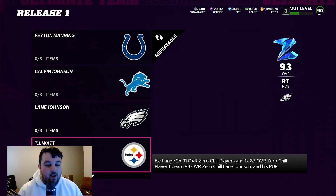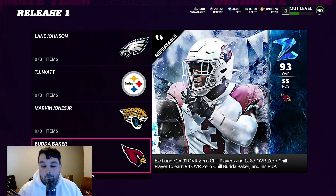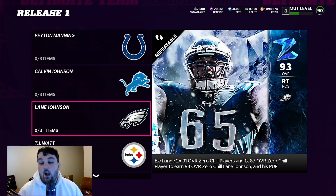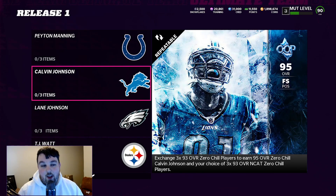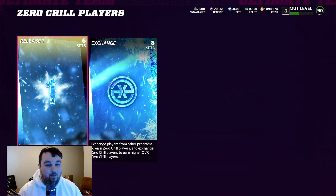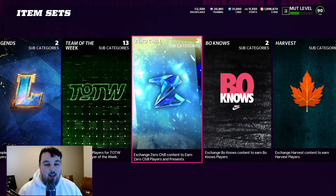Looking at the champions, heroes, and masters: we have 93 overall Budda Baker, Marvin Jones, TJ Watt, and Lane Johnson, which takes one 87 and two 91s to complete. Then we have the defensive and offensive masters — Calvin Johnson at free safety, which is a huge out-of-position staple for Zero Chill, and Peyton Manning, who has 51 speed but is the first quarterback in the game with both Hot Route Master and Gunslinger. Those are the sets so far, with over 160 players getting cards and three or four planned releases including LTDs.